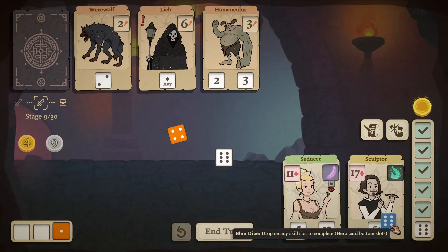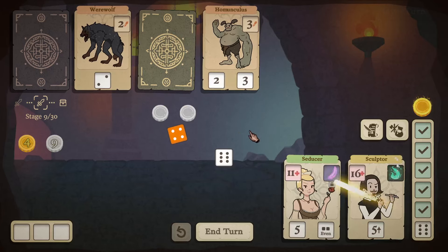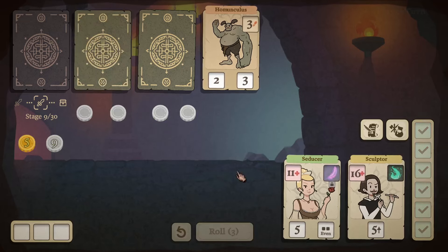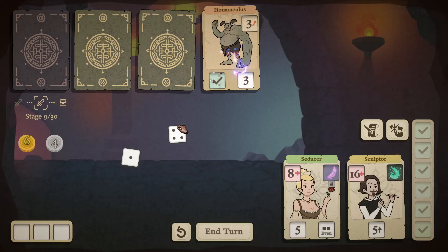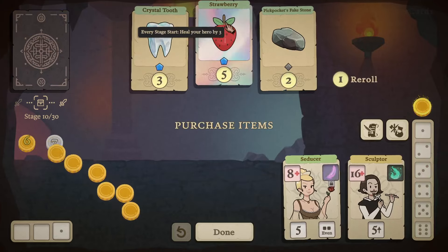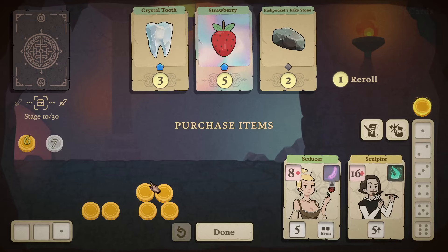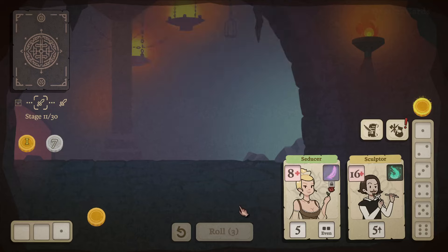Rolling the dice — using the six over here and that one right there, so we only take one damage and also take care of the Werewolf so we don't take that two damage. Take three damage to the Seducer. Her ability decreases attack. Heal your hero by three at stage start. When an enemy attacks your hero, gain a silver coin. I'll go with the Strawberry — healing every stage start by three is amazing.